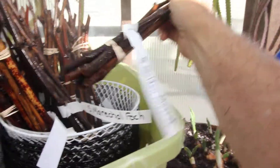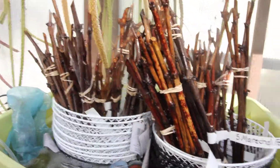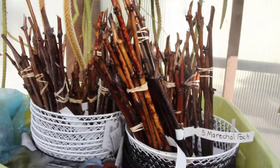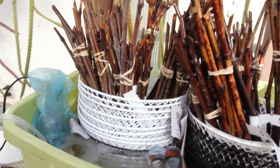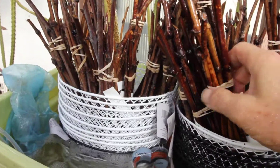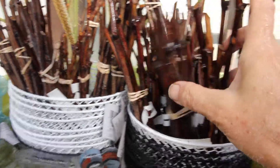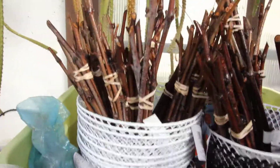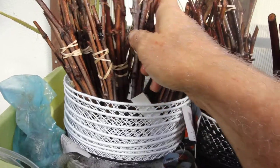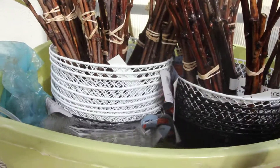Then roots will grow out. In order to keep the buds from drying out, I've got these misters going here. The wind blows them around, and in the night the buds will be cold — 40, 50 degrees — and that will delay the buds from growing out and give a chance for the roots to grow out so they can support the growth of the buds.